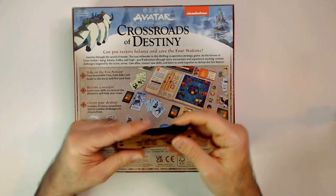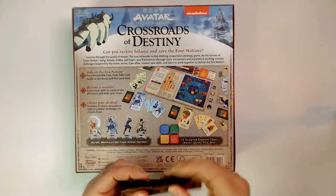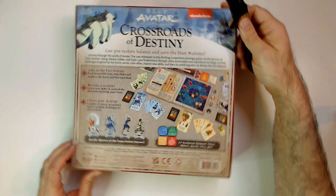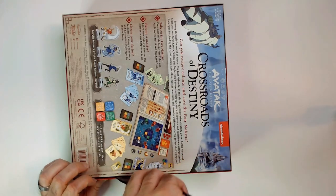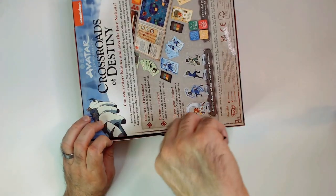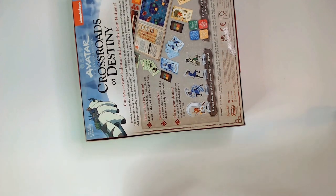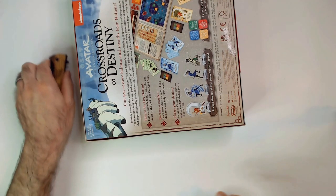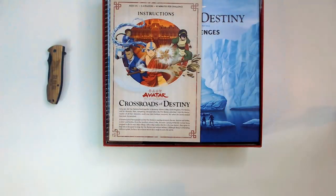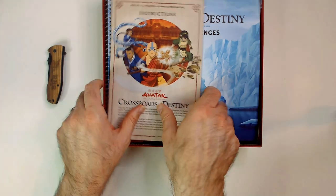So let's open it up here. Triple R knife of course. Nice art on the box. There's our instruction booklet — it's pretty heavy.